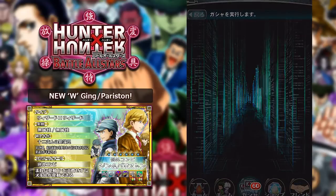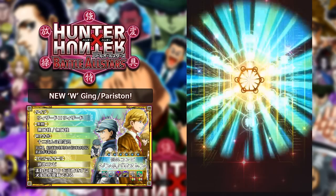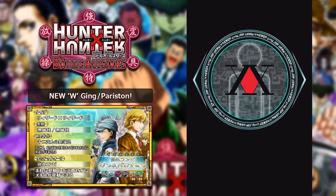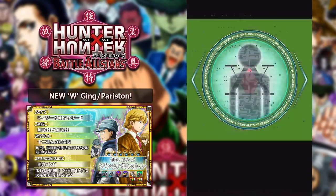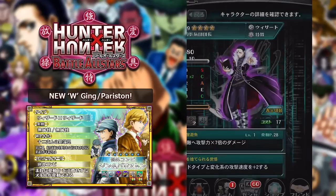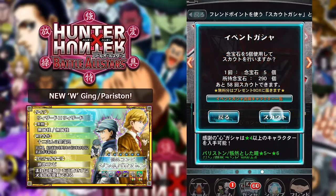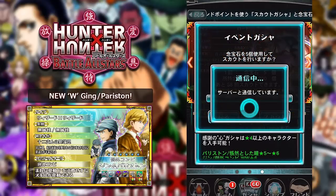Without further ado, we're going to get straight into it, hopefully we can get some insane pulls. Starting off, the first one looks like a common - it's a green, so it's going to be a four-star unit. It is a Wizard Chrollo. I'm not too sure if this unit's actually good or not, but Chrollo is one of my favourite characters in Hunter x Hunter, so any Chrollo card is going to be cool for me.